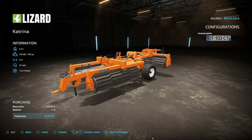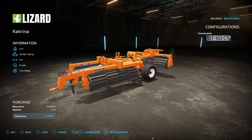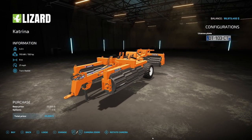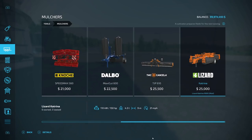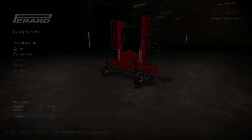The next mod is the Lizard Katrina from Mito Modding and JA Modding. It says it's a mulcher: 4.3 tons, 150 horsepower, 9 working meters, 21 miles an hour, $25,000. At 21 miles an hour, you're going to do mulching really fast. It is in the mulcher category but it says at the top it is a cultivator that prepares fields for the next sowing.